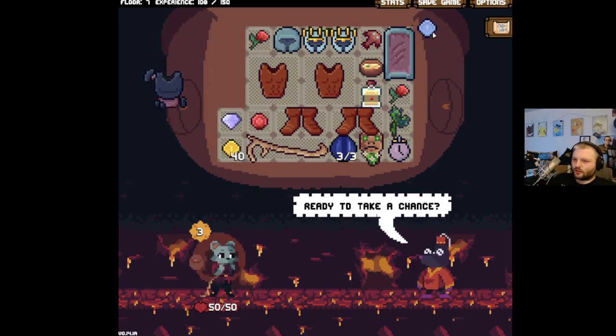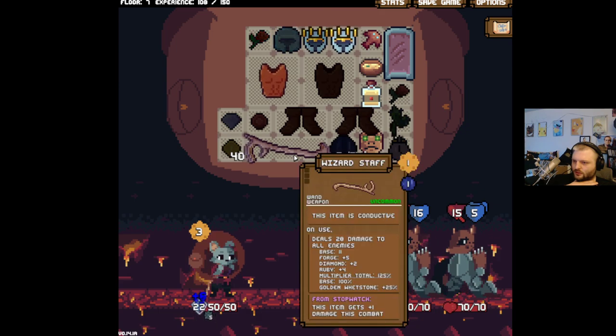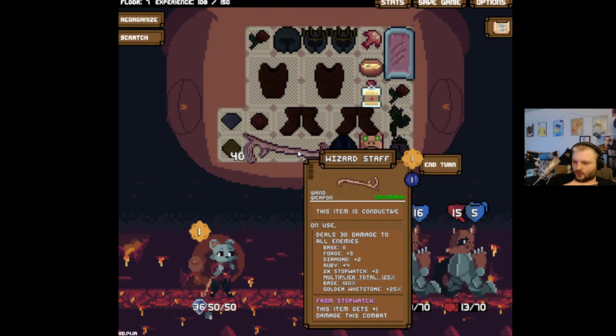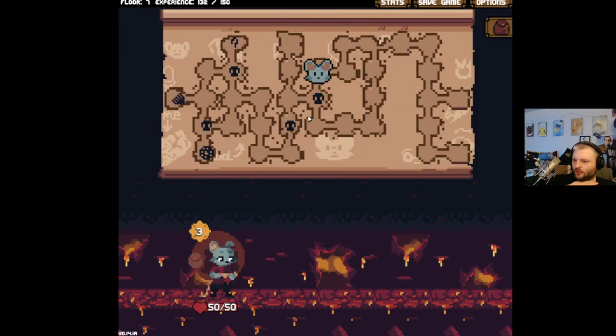I don't want that — screw that. That's garbage. Look at this — you see what these guys are messing with? 30 damage, let's go! Get out of my face. We don't need any of this. If I find more spike helmets I'll take them, but I don't know if I need normal armor right now.